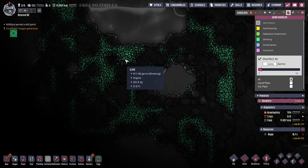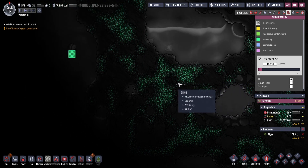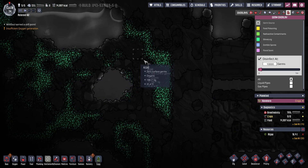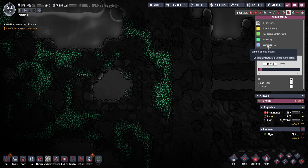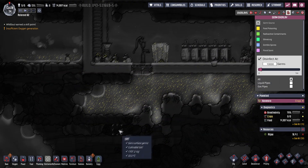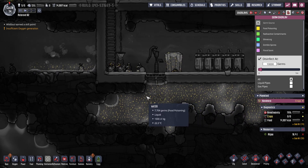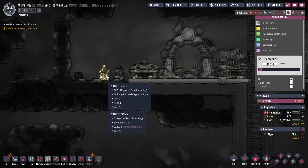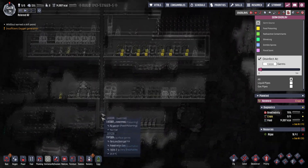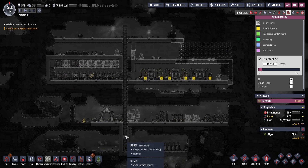The germs overlay is really cool. There's a slime biome down here. The colors represent different germ types - there are slime germs, zombie spores, and food poisoning germs, which are the yellow ones and probably the most common in your base. This dupe here is absolutely saturated in germs from food poisoning, but we can help filter that out.